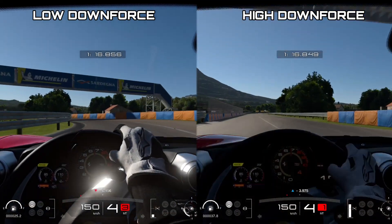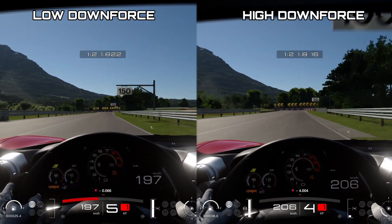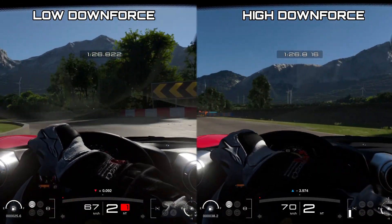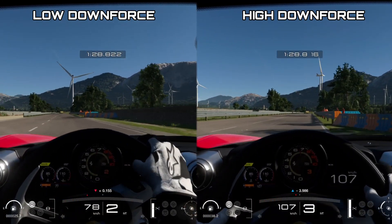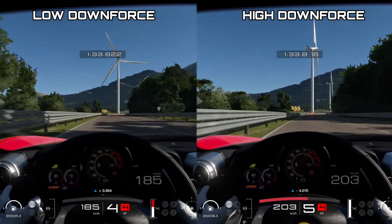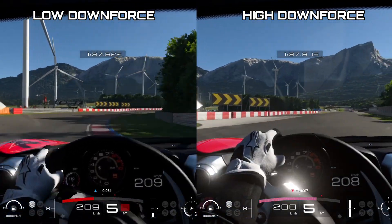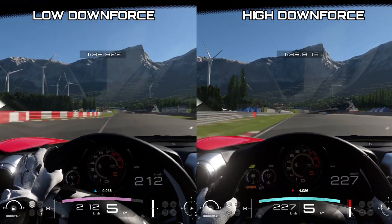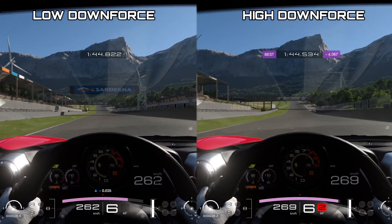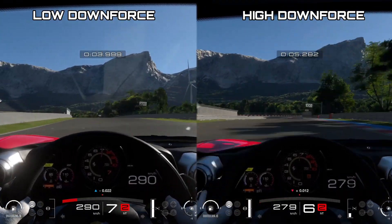On these lower downforce road cars where you add wings, going for maximum downforce really helps the car out. The high downforce setup is not only easier to drive but also faster on the lap time — we're over a second up. Top speed wise, we lost about 10 to 15 kilometers an hour with the high downforce setup, but the ease of drivability was second to none. You can't beat the way the car drives with the high downforce setup.